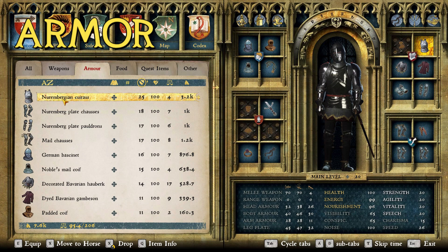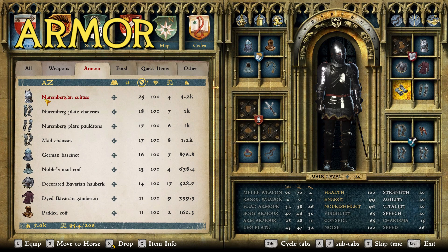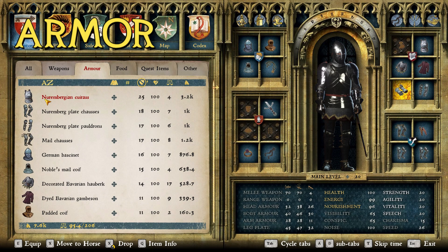Now the top layer — this is what it all looks like when it comes together. We have the Nuremberg Cuirass, Nuremberg Plate Chosses, Nuremberg Plate Pauldrons, the German Bassinet, and the Nuremberg Gauntlets. We stuck with Nuremberg because, as a disclaimer, most armor in this game comes from famous German towns historically known for great armor. Based on my research, Nuremberg is the most famous of these — the most famous armor coming out of the Holy Roman Empire in this time period was from Nuremberg. There were other options like Aachen and Augsburg, but Nuremberg felt right.